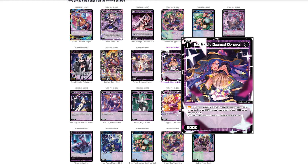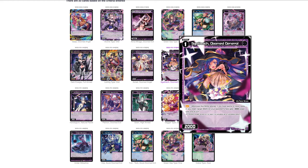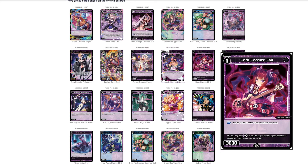Next is Doomed General — 2000 power. It has an auto ability: whenever this attacks, if there are 20 or more cards in your trash, target signi on your opponent's field gets negative 3000 power till end of turn. There's not really a self-mill deck viable enough for this. Blue-black struggles a bit with early game removal but there are better ways to do it, so I'd say this is unplayable.